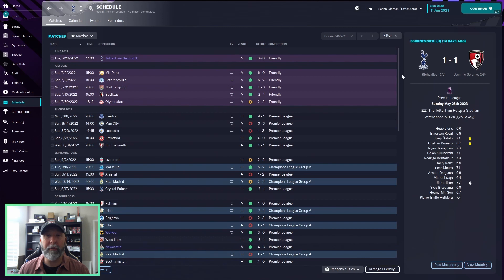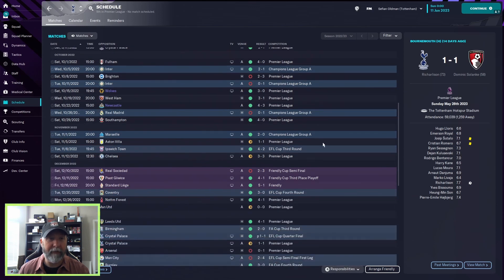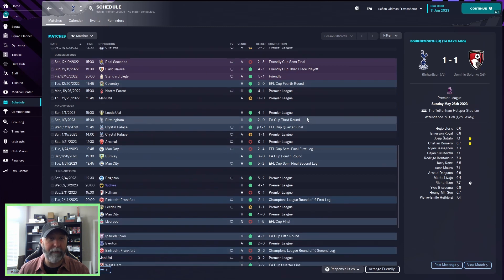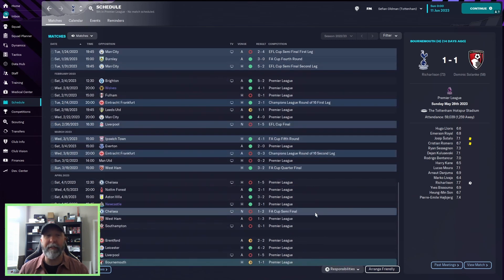Tottenham's schedule has a lot more green — Marseille five-two, a nice win moving into the Champions League. Moving through the EFL Cup third and fourth round, and FA Cup third round into the quarterfinals. You lose out in the EFL Cup semi-final first leg but then crush Man City in the second leg and move on to the final against Liverpool where you get smacked down five-to-one. Still, they're through to the Champions League round of 16 against Eintracht Frankfurt, but you lose out there nil-three. The two-to-one home win doesn't carry you through.